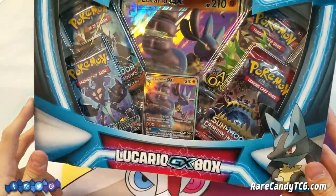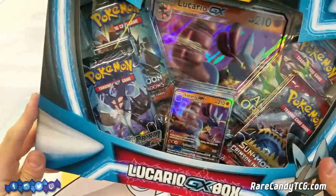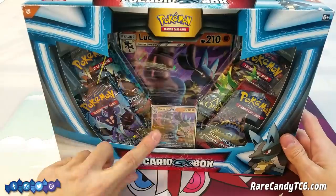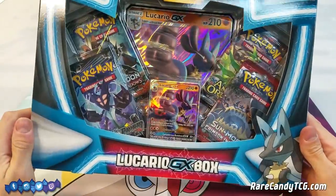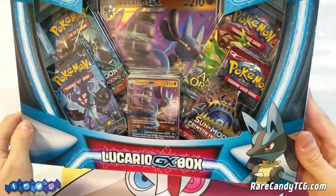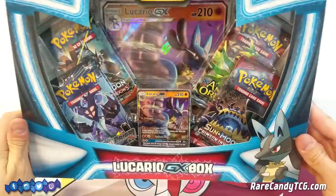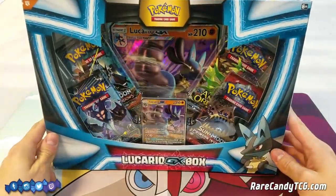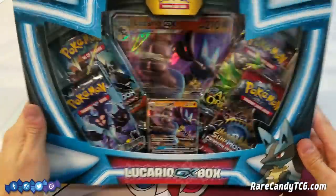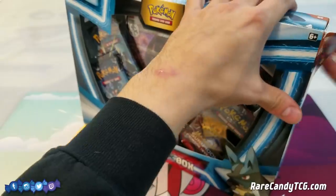I actually thought we were gonna get this in Forbidden Light but I guess it's just gonna be a promo instead, but the card seems pretty neat. So we have the star of the show, the Lucario GX promo, and it looks like we also get four booster packs — there's an Ancient Origins in there and the other ones are fairly recent sets. Beyond that we just get the code card and the oversized promo. Let's crack this open and see what we can get.